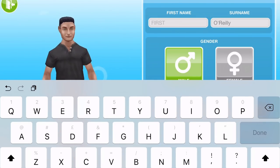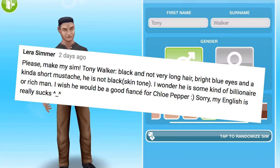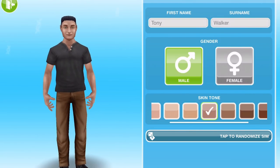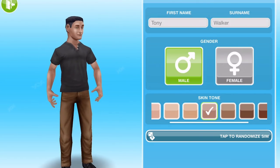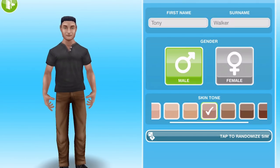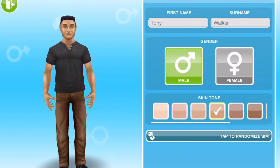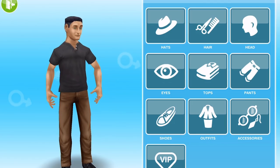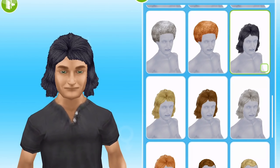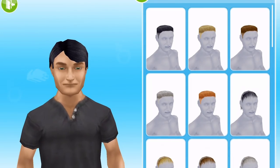Tony Walker was suggested by Lyra Sims. We've got a little background on how we want him to look — I like the whole billionaire idea. At the moment he hasn't got much money, but eventually we'll move him into a huge big house. So let's create him: Tony Walker, with this skin tone and black, not very long hair.